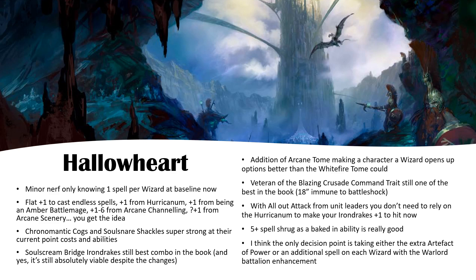The Veteran of the Blazing Crusade command trait is still one of the best in the book. 18 inches immune to Battleshock is huge — if you don't realize the impact of that, you need to go read it and play it in practice. The 5-plus spell shrug is also really good. And you can improve that to a 4-plus with the Crystal Aegis lore spell. A 4-plus to ignore spells is massive in this edition — there's going to be a lot of magic thrown at you, and just saying on a 4-up 'I don't care' is huge.